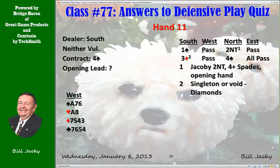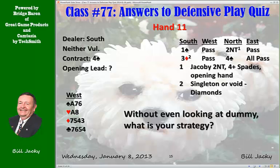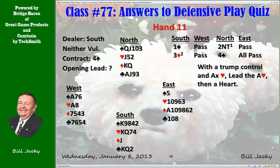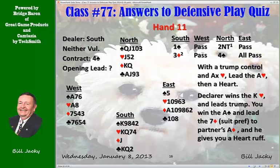Hand 11. The bidding: one spade, pass, two no trump — Jacoby, a forcing raise — three diamonds shows shortness in diamonds, and North signs off in four spades. It's your lead. Without even looking, you should have a strategy for setting this contract. You have the master trump and a short suit headed by the Ace. With trump control, you lead the Ace of Hearts, then a heart. Declarer wins the King of Hearts and leads trump. You're in with the Ace of Spades. You lead a diamond — suit preference signal, higher-ranking suit — to partner's Ace, and he gives you a heart ruff. Well done, partner.